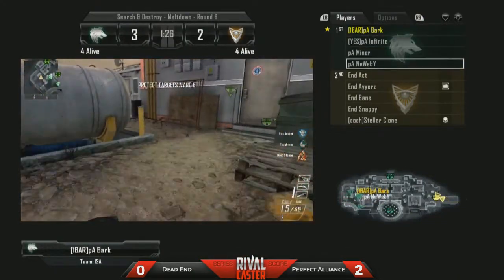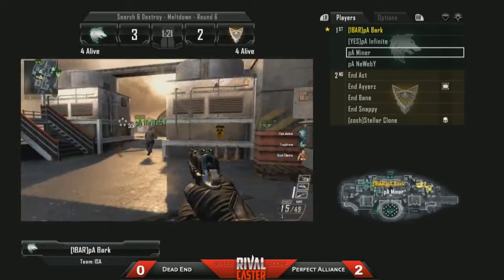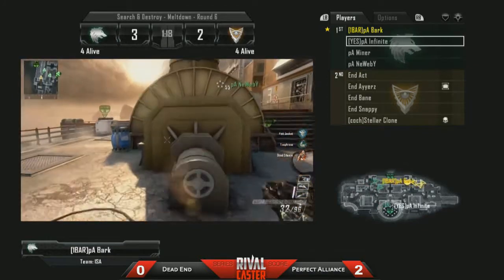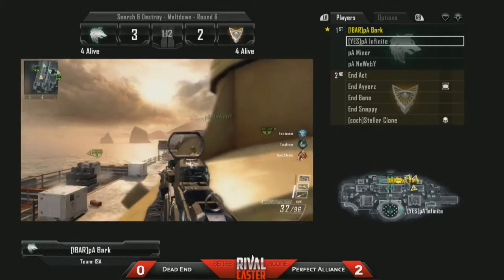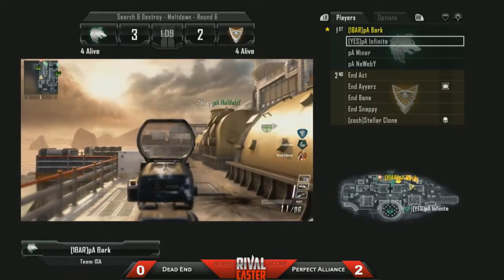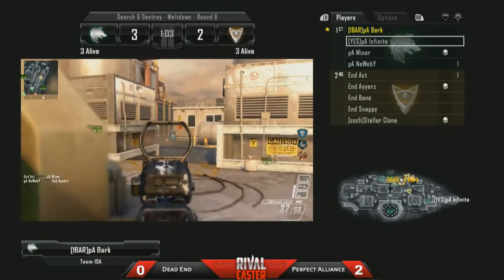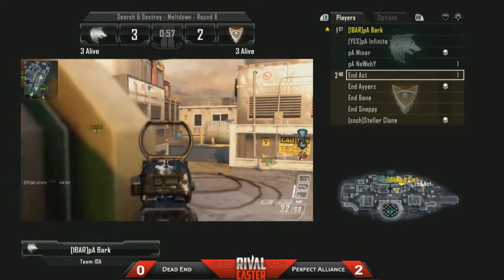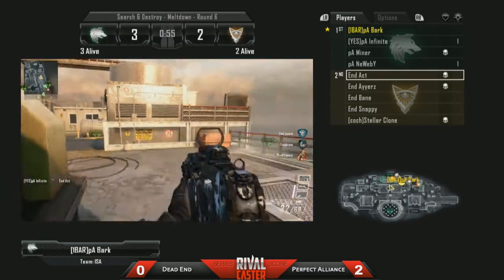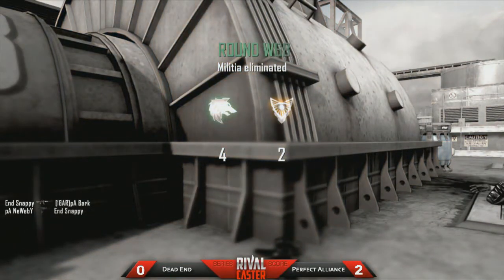I'm going to jump on board again with the Perfect Alliance lineup and give Bark some love — he was just going crazy, he obviously got that 1v2 clutch. Picks up somebody with his EMP, destroys the Semtex grenade as well. Back on board with Bark, he's using his M8. We see Act pick up a kill with the Sniper Rifle — that DSR on Miner. Ayers getting taken out by Newbie. Currently a 3v3 situation, everybody knowing they're all towards the B bombsite. We see Infinite take out Act, and Snappy is the last one alive again. This 1v3 situation does pick up one kill, but Newbie comes in big, managing to stay under control and getting that kill with that MSMC.